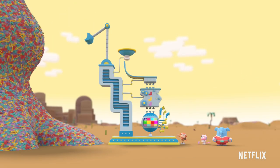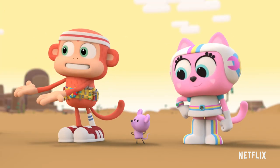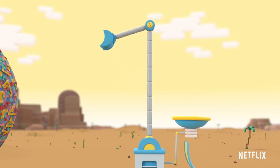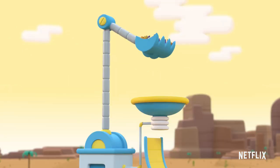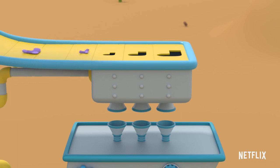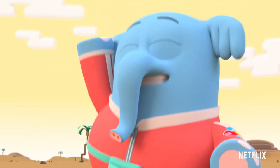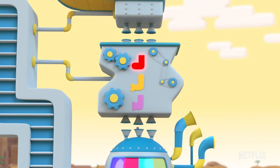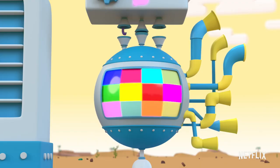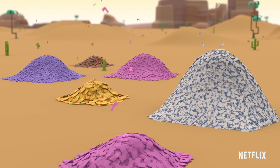Behold! The super sock sorter! Let's give it a try. Tiny, will you do the honors? First, the socks go through the sock sizers where they're sorted by size: small, medium, or large. And then they're sorted by shape: no toes, two toes, and three toes. Finally, the socks get scanned for color. Each color goes out a separate tube and into a sorted sock pile.